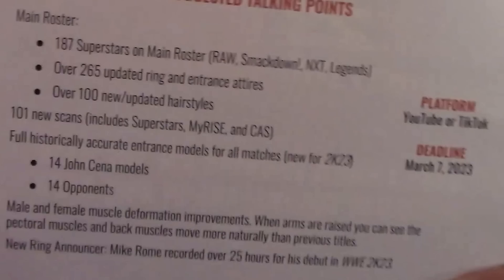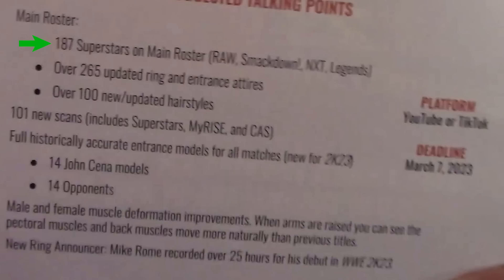There's also an image that looks to be the talking points or embargo notes regarding the game. For the main roster, it says there are 187 superstars across Raw, SmackDown, NXT, and Legends. There are over 265 updated ring and entrance attires, over 100 new and updated hairstyles, 101 new scans including superstars, My Rise, and Create-A-Superstar, plus historically accurate entrance models for all matches — which is new for 2K23. They also mentioned 14 John Cena models are going to be in the game with 14 opponents. That's a lot of John Cenas you can't see.